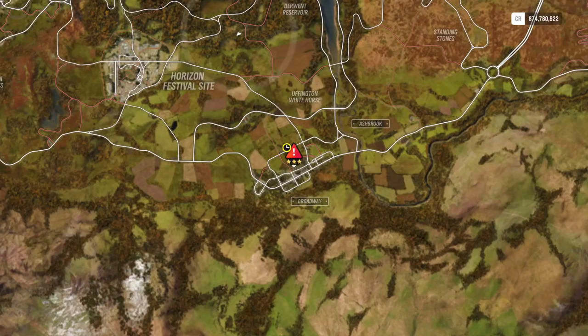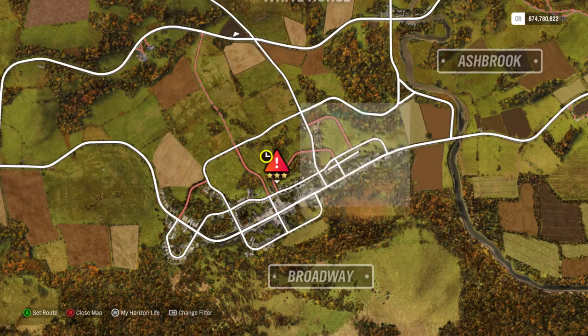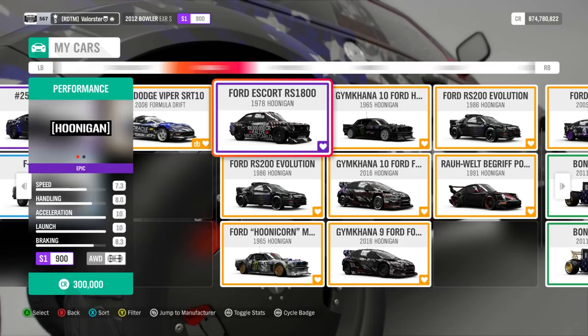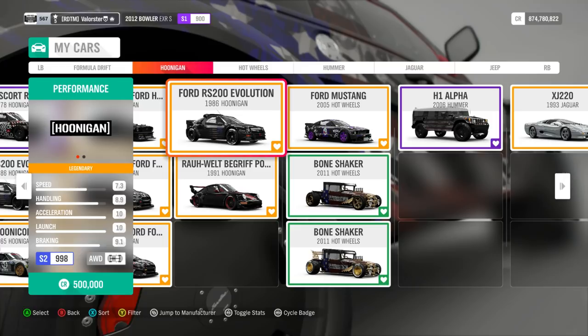The next PR stunt is a jump — you just start from here and drive toward it, it's a pretty easy one. Just don't land on the building nearby. The car I used was actually my S1 Hoonigan since I came out of the previous race in it. You could also use an S2 car which would be even easier, but the S1 is good enough for that jump.